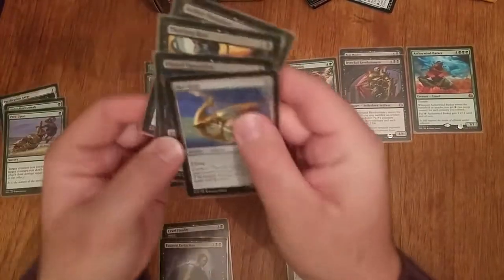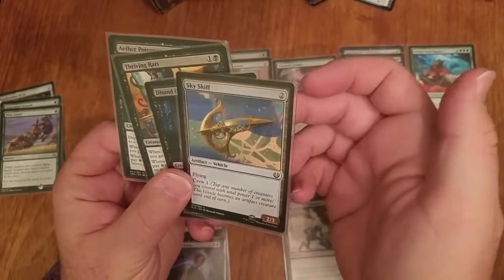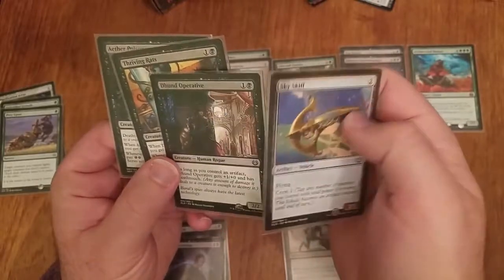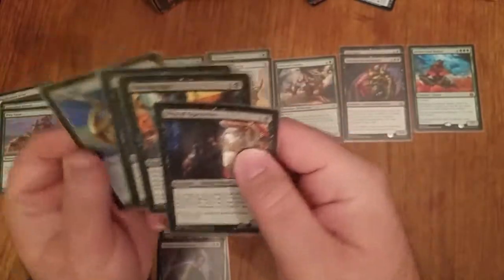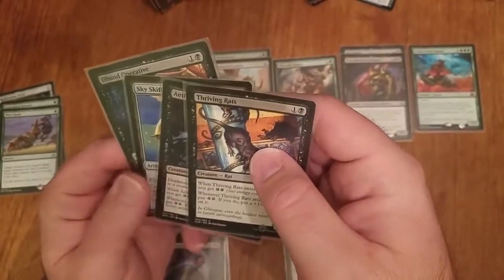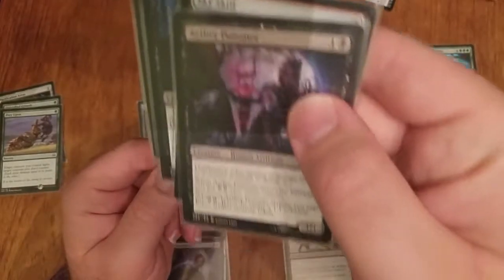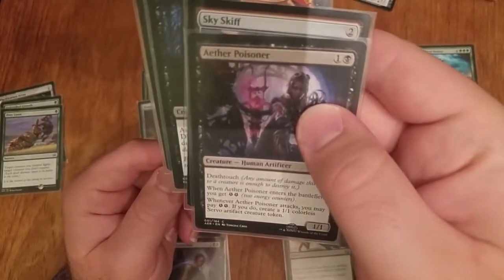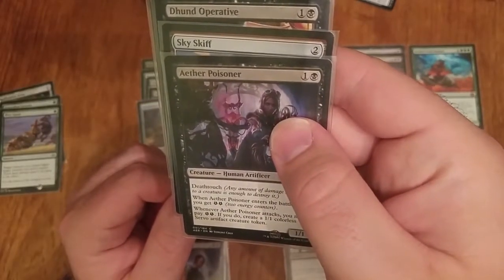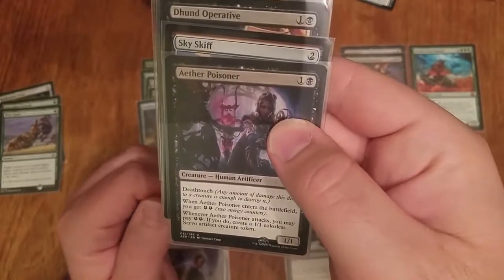For two-drop creatures I have a Sky Skiff, which is fine. I don't have any one-drops to crew it with, but since it doesn't have Haste that doesn't really matter. Dund Operative is always good. Thriving Rats was good for me, and Aether Poisoner was excellent — I got to attack turn three with it three times and make a Servo, and that was just fine.